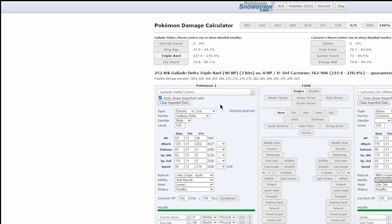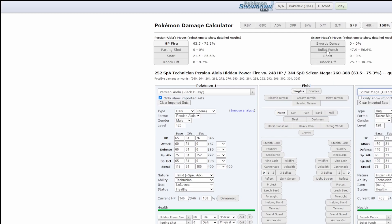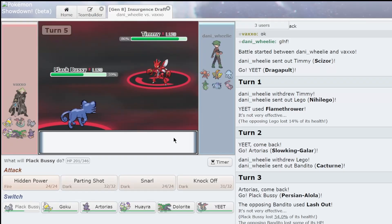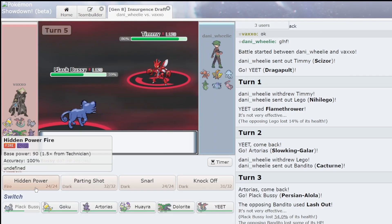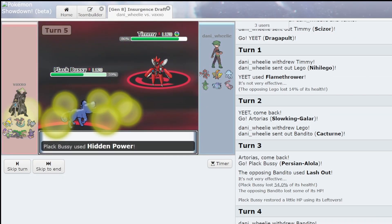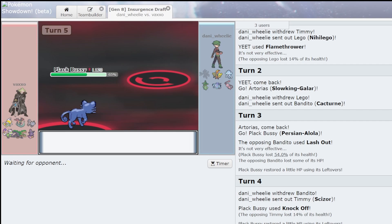Do I die to Bullet Punch? Wow, Bullet Punch with zero attack does so much. But if he's zero attack then I have a chance to live — I have to go for Hidden Power. Thanks for killing it, thanks for giving me that big problem so easily. Probably goes into Coco. Okay, Alolan Persian instantly making a big impact.